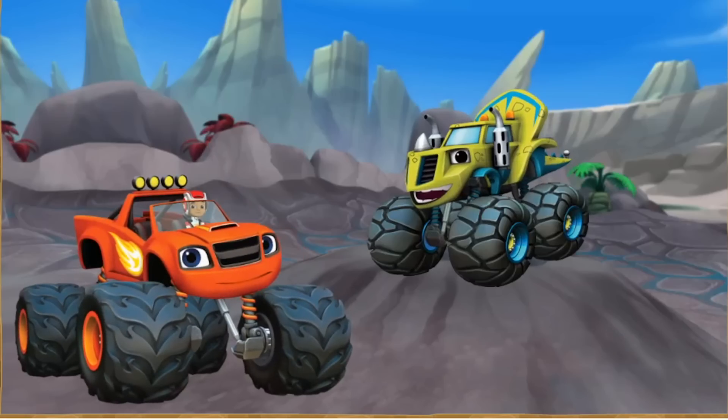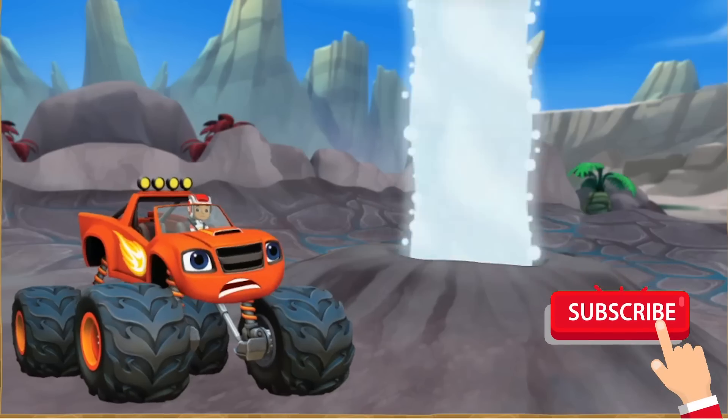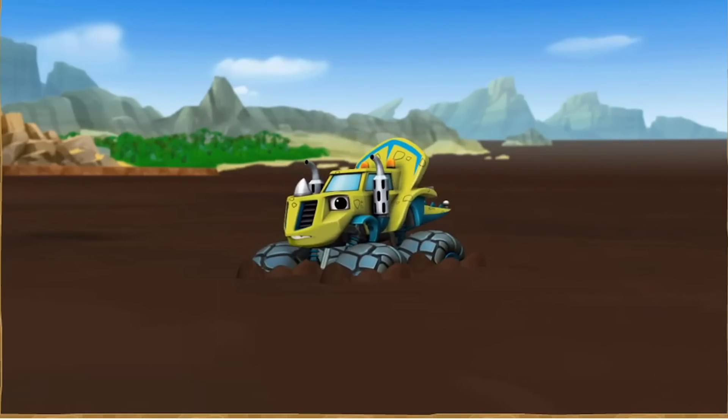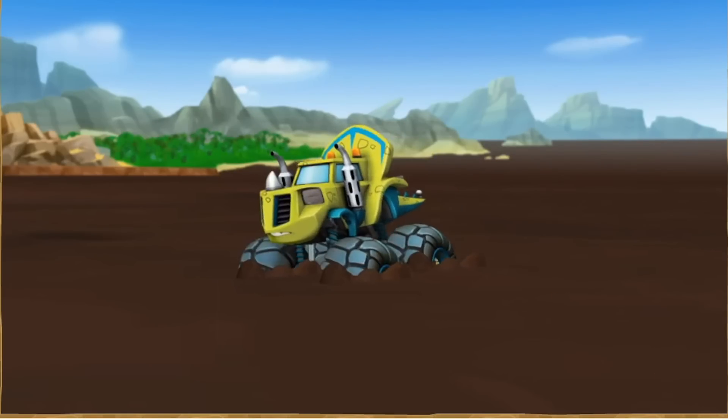Blaze and Zag are zooming through Dinosaur Valley. But Zag stopped right on top of a geyser! Uh-oh! The geyser blasted Zag into that super-sticky mud pit. And now he's stuck!